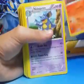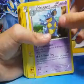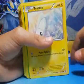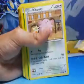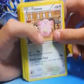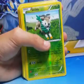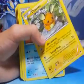Slugma has 70 health and can do 30 damage. He has Needle Queen which has 140 health and can do 60 damage. Tynamo which has 40 health and can do 20 damage. Chansey which has 100 health and can do 100 damage. Skiddo which has 70 health and can do 40 damage.